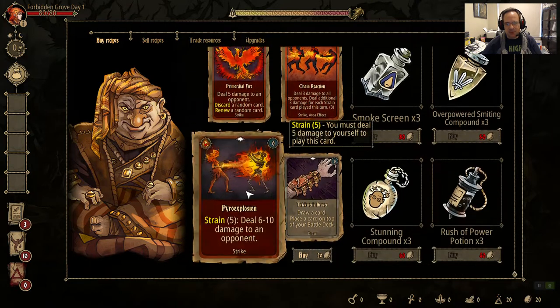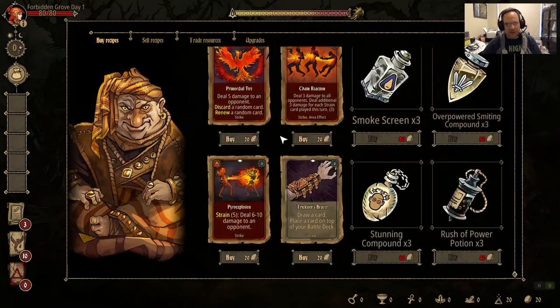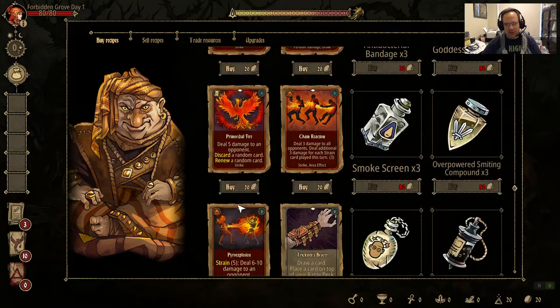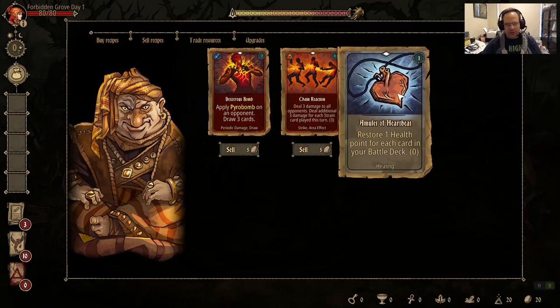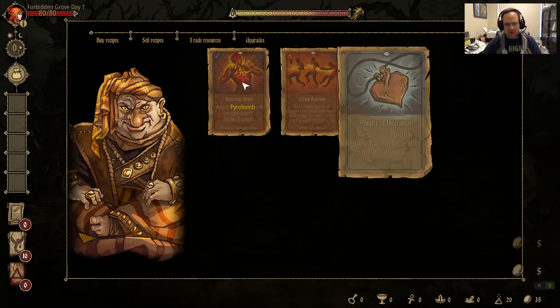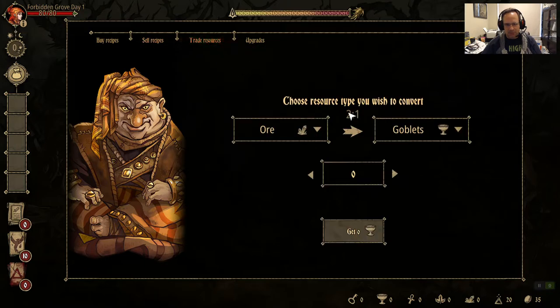This is the merchant NPC — you can buy cards here. He resets every day, and I think there are five days, so you get about three rounds of stuff from him. You can also sell recipes you're not using. We're going to be keeping low deck counts, so we'll sell what doesn't fit. We're not doing a Pyrobomb build — we're not doing that.